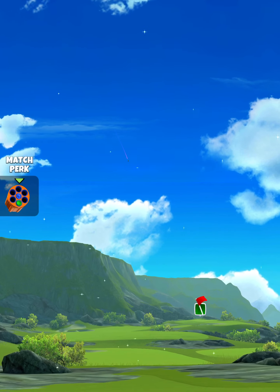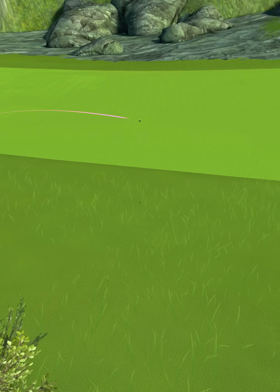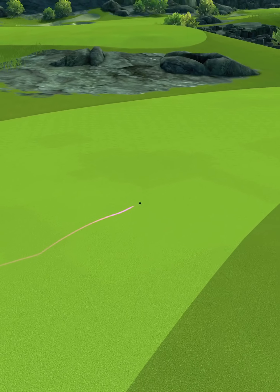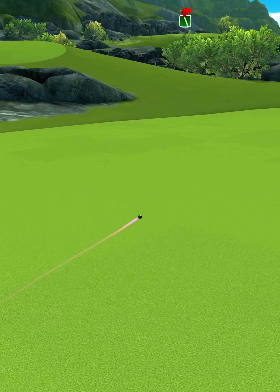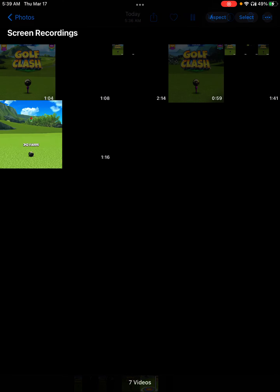We hit perfect. The ball is going to land in the first fairway, bounce over the rough to the next fairway, and we're going to roll out for a drive distance of 342 yards.